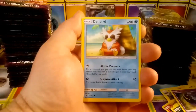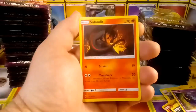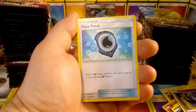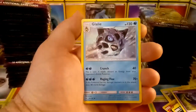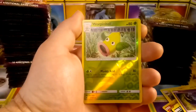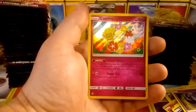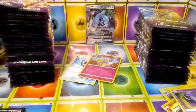Nosepass, Delibird, Rockruff, Salandit, Leaf Energy, oh — Aqua Patch, that's good — Enhanced Hammer, Goal lately, a reverse Weepingbell, and a Comfey Holo rare. You love Pokémon? Yeah, me too.